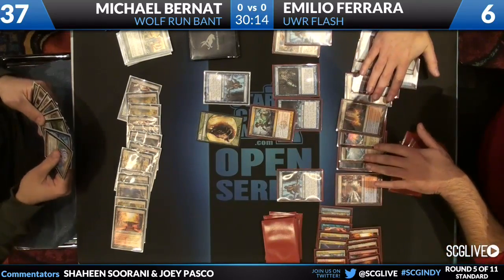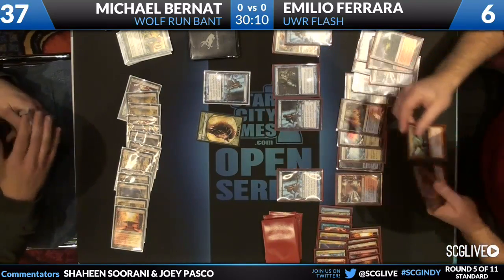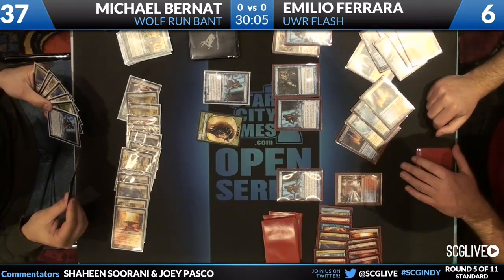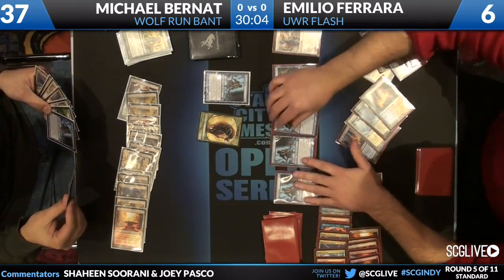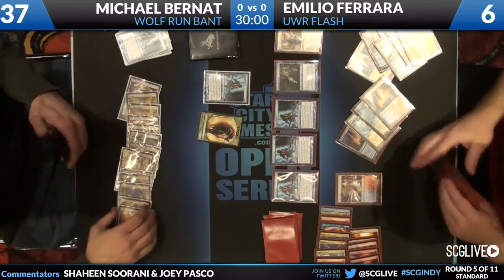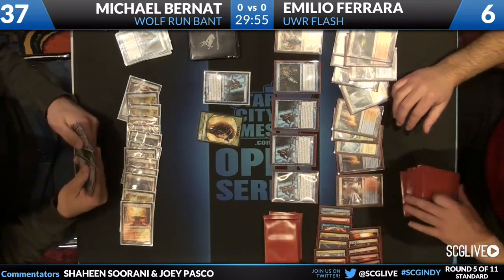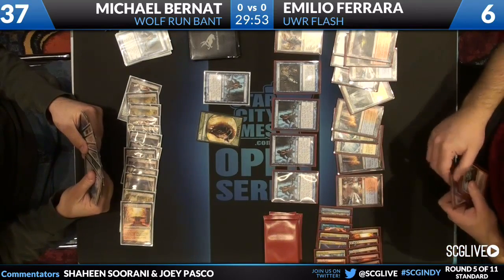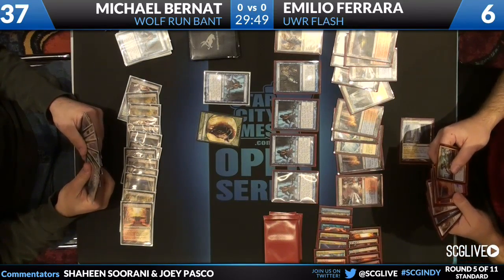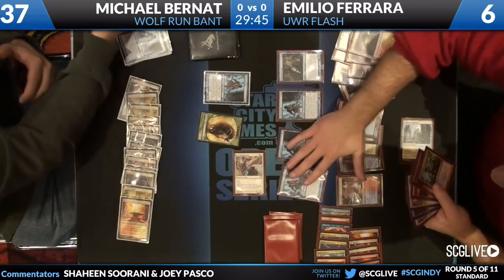That was all at the end of Michael's turn — he played that right. Michael's opponent is trying to discard — discards Augur of Bolas. Emilio untaps. Emilio at six life versus Michael's 37 life. But Emilio is rebuilding his board position — he's got a Restoration Angel, Snapcaster Mage, and three Augurs of Bolas.